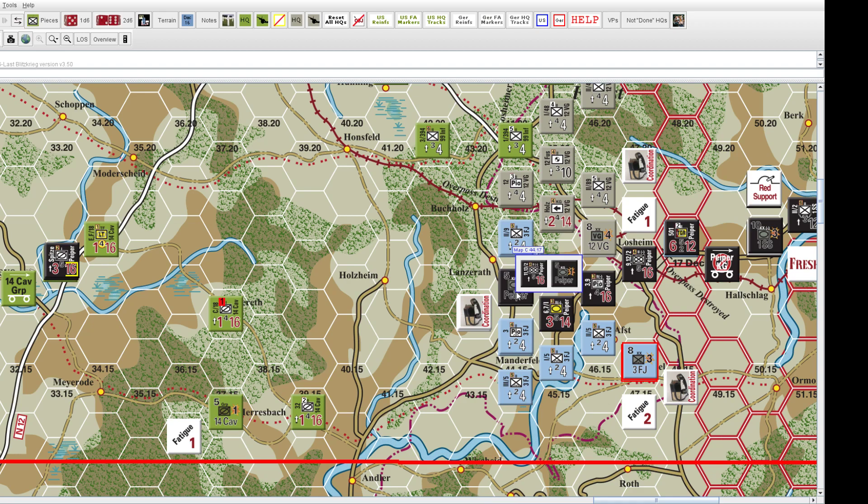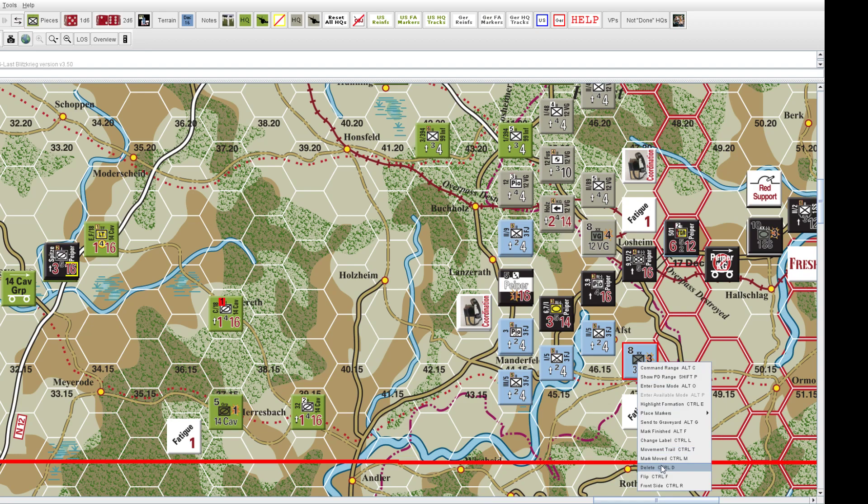When you activate a formation, you flip the counter to its other side. HQs also have movement — it's on their back side, which is a bit odd, but your HQ is also a unit that can move.